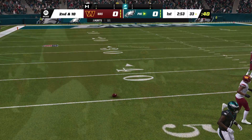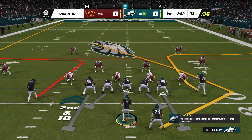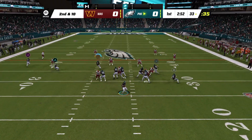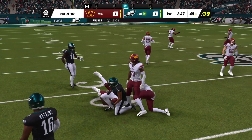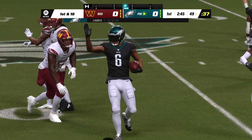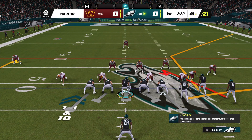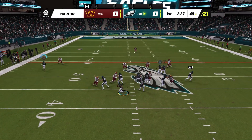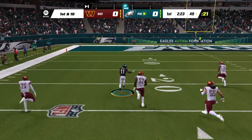The coverage was terrific there as that's knocked down incomplete. After the incomplete pass, it's second and ten. Hurts — taken in by Smith, getting this just shy of midfield, spotted at the 49. On first and ten, Hurts will get this one complete — that's A.J. Brown.